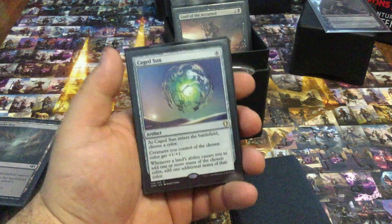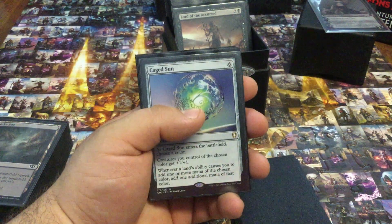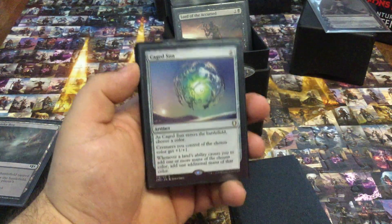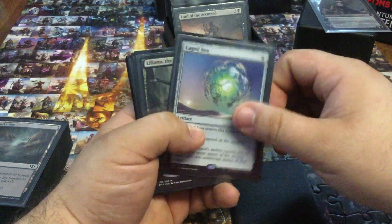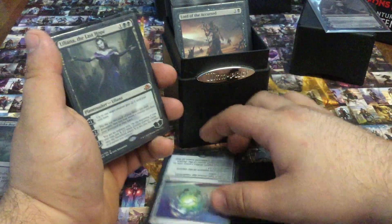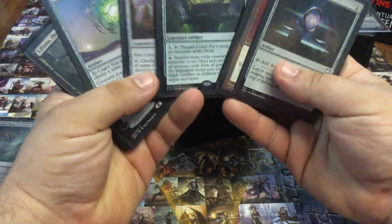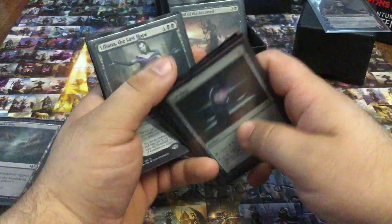Caged Sun — whenever I get it into play, it is debilitating and game changing, but there have been times where it just sits in my hand. But I've won because of it and I've never lost because of it. The idea here is obviously just ramping up that mana, cheapening spells. You're going to find a lot of my sorceries and instants are big X spells.